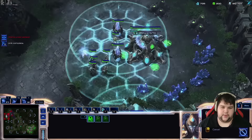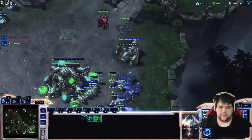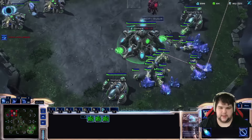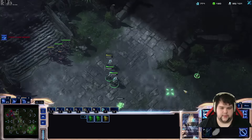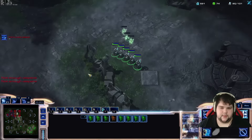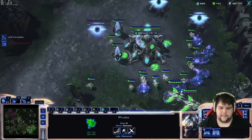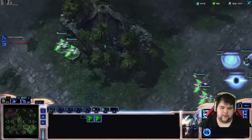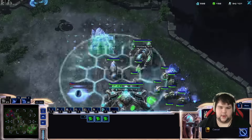We can just leave and come back with more Adepts. I forgot to put probes on gas here — that's going to cost me quite a lot. I want two Robos, I want a Forge, and I want to continue Phoenix production. We're going to go back in with the Adepts and get a few more gates.